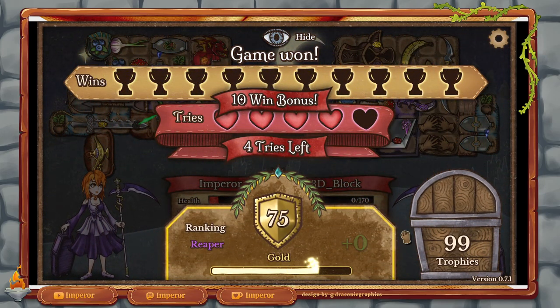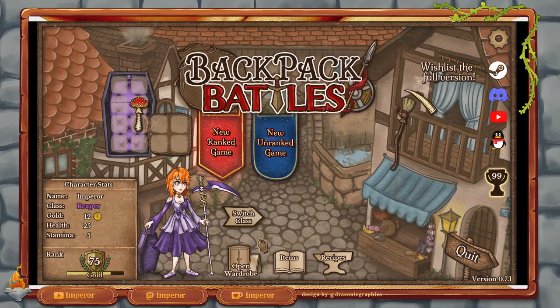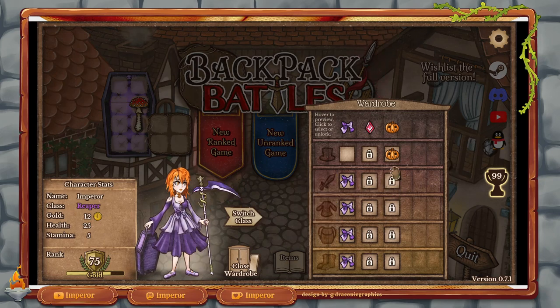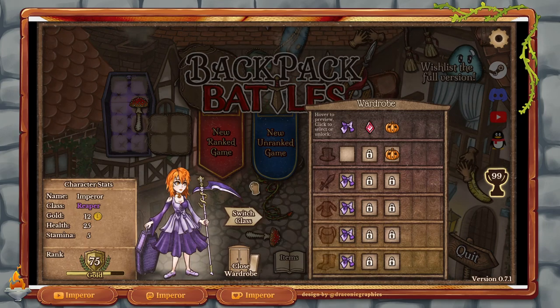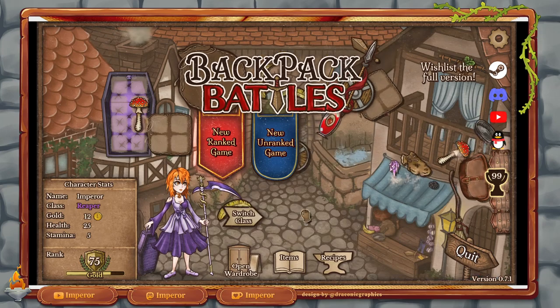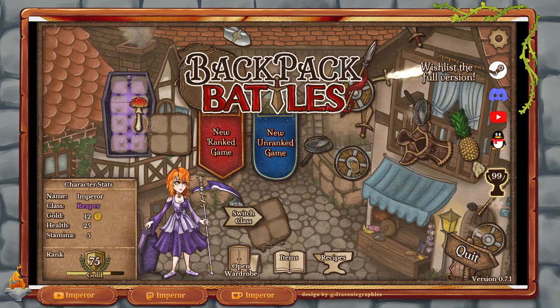This gives us all the trophies here, and it will do a little bit of a ranking change. Now we have 75 gold basically. And with these trophies you can unlock cosmetics for your character. The least is always 100 trophies, and you can basically play a little bit of dress-up with your character — which I think is very cute. And there you have it — that's Backpack Battles. And I strongly recommend you check this out. Really, this is one of those games that has sucked up way too much time of my life.